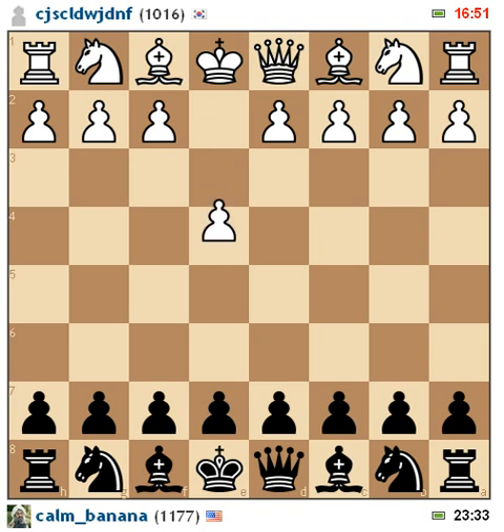He starts out with e4. Whenever someone starts with e4, as Black there are so many options, and even though e4 is a good move, I think this move right here is probably one of the best. I know Bobby Fischer played a game similar to this. The idea is, instead of gaining control of the center with your pawns, you do it with your minor pieces first and get your pawns in the game later.